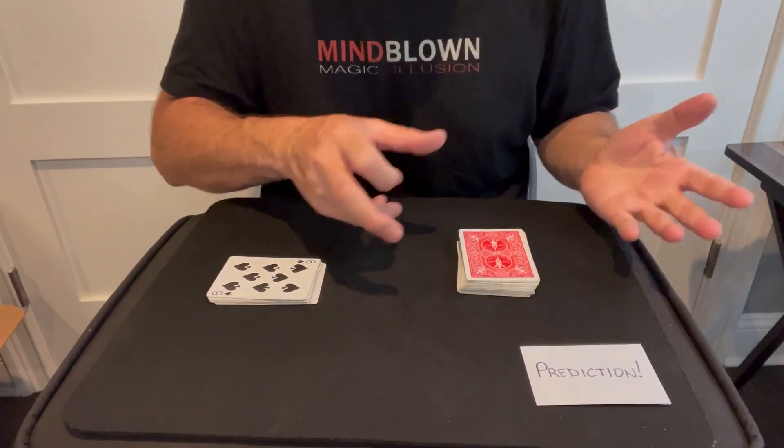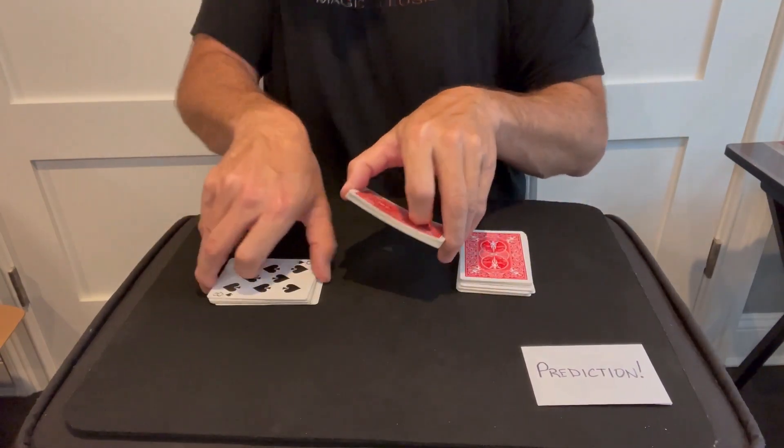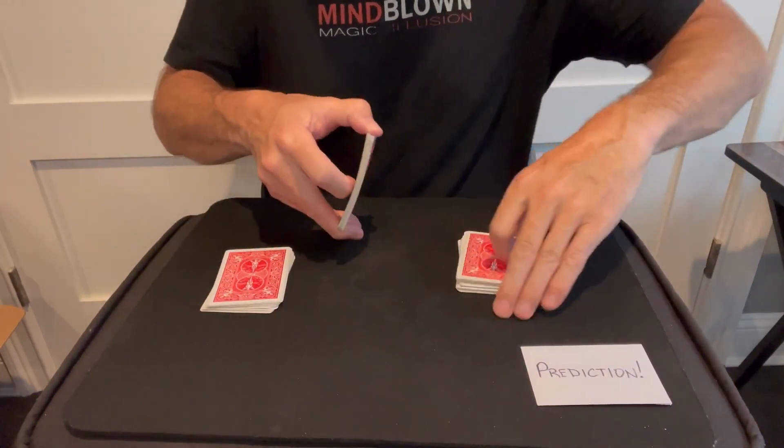We can do this as many times as they want. So let's say they want to take some more from this pile — from the middle — we'll take a batch from the middle, flip them over, and shuffle them into this pile. And then they'll take maybe some from the bottom of this one, flip them over, and shuffle them into this pile.